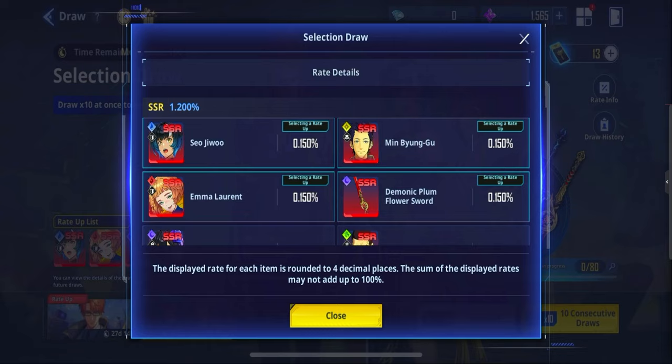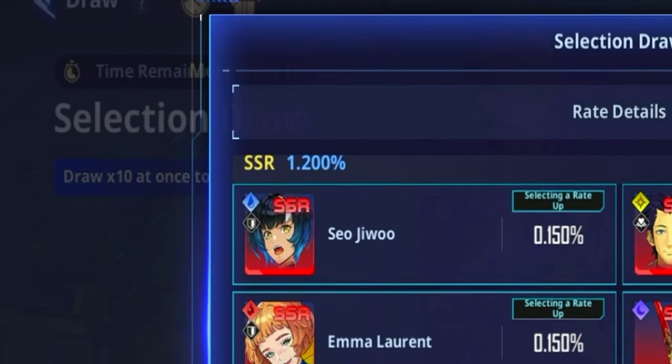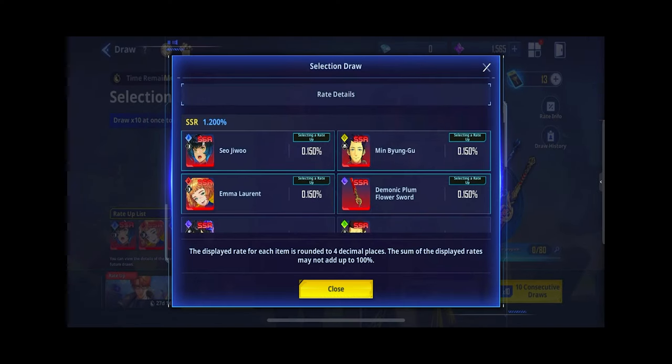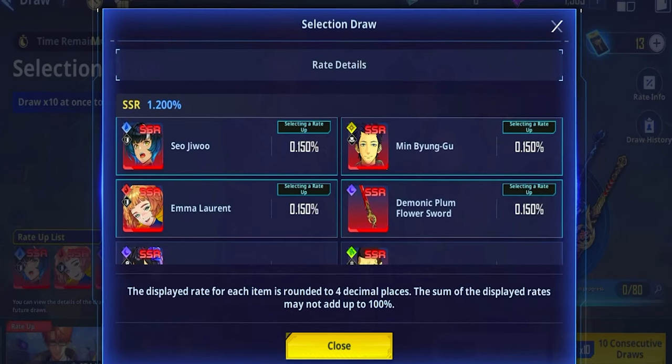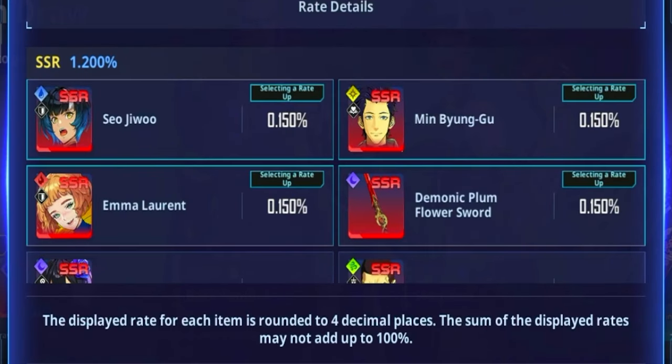Looking at the rates, SSR characters or SSR items in general have a 1.2% chance, which is quite low. It's unfortunate, but that's the kind of rates that come with games similar to Honkai Star Rail and Genshin Impact, so I think that's to be expected. The four rate-up items I chose have now been bumped up to a 0.15% chance of getting them.